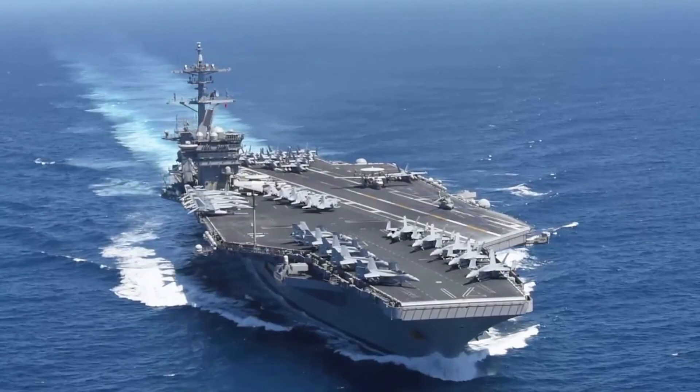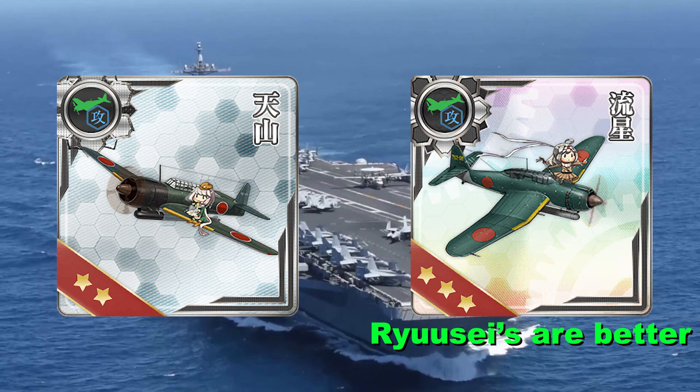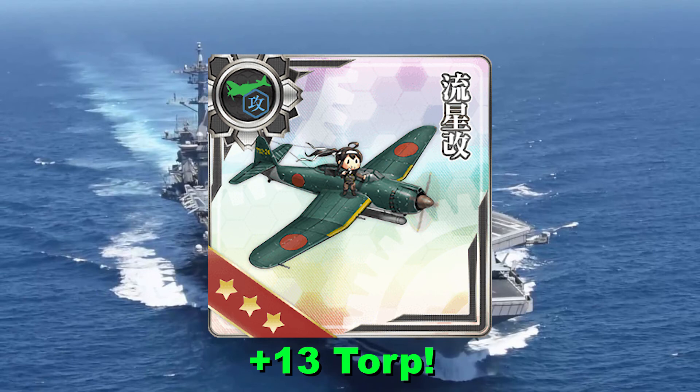Moving on from fighters, we have bombers — let's start with attackers as you will be using these the most. The first thing you want to do is move on to either the Tenzan or Ryusei as soon as possible, providing 9 and 10 torpedo power respectively. Equipping all your CVs with Ryuseis exclusively is preferable. Both Tenzans and Ryuseis are craftable, so craft these as much as you can. However, there is another more powerful attacker you can craft called the Ryusei Kai. Ryusei Kais are much more powerful, providing 13 torpedo power, but tend to come out of crafting at a lower rate. Try to aim to get around 6 Ryusei Kais, which will be enough to equip 2 CVs with 3 and a single fighter each.